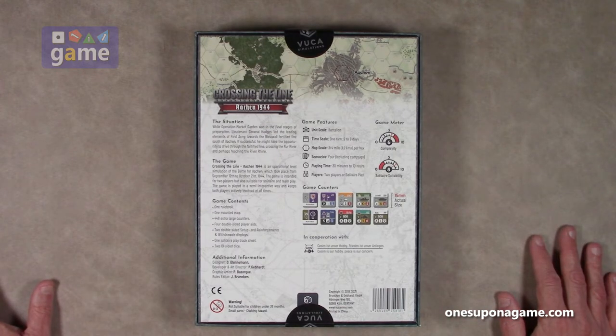Crossing the Line Aiken 1944 is an operational level simulation of the battle for Aiken, which took place from September 12th to October 21st, 1944. The game is intended for two players, also suitable for solitaire and team play. The game is played in a semi-interactive way and keeps both players actively involved at all times.